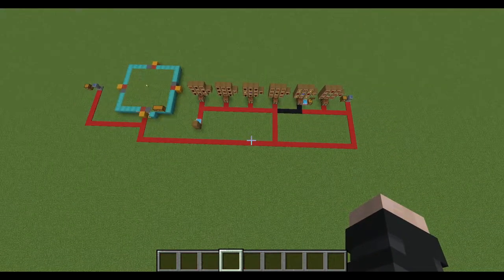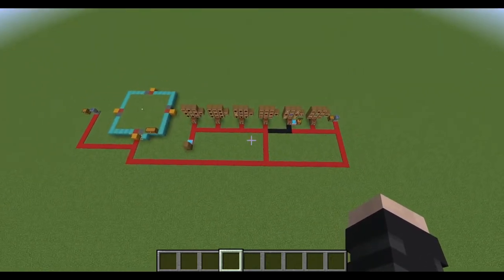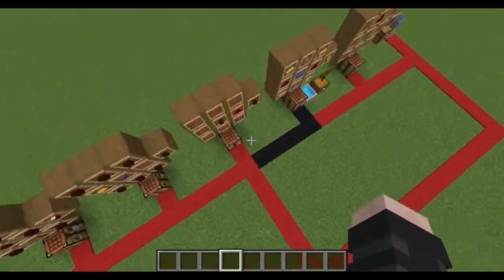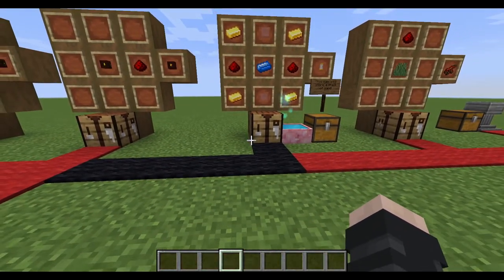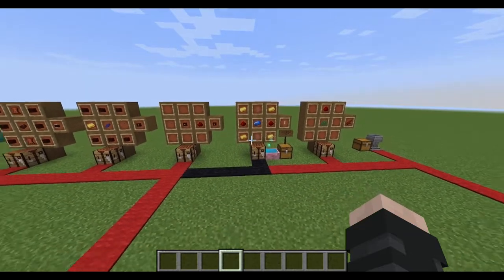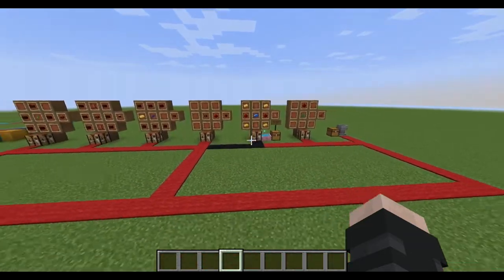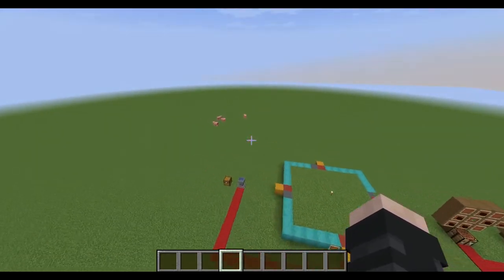I've laid out steps for all of you here. What you're pretty much going to do is what is on the red here. This black is optional, however it is very useful, so I would recommend sparing the extra little bit of mana to get this black line on here. That just helps the farm run a little bit more smoothly.